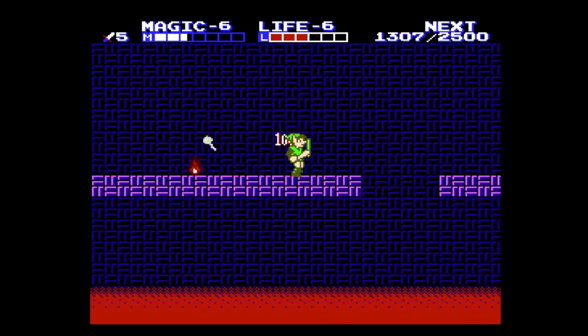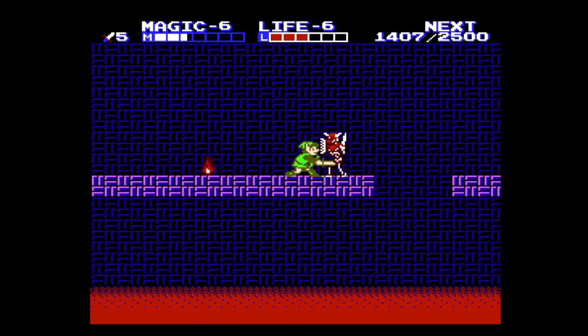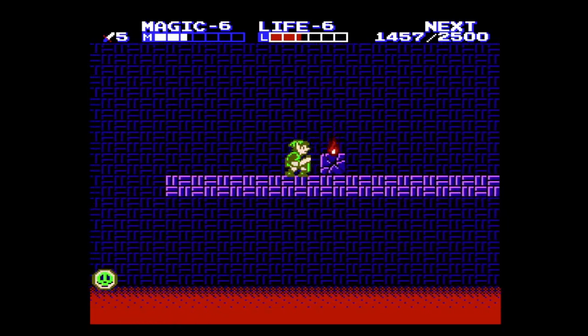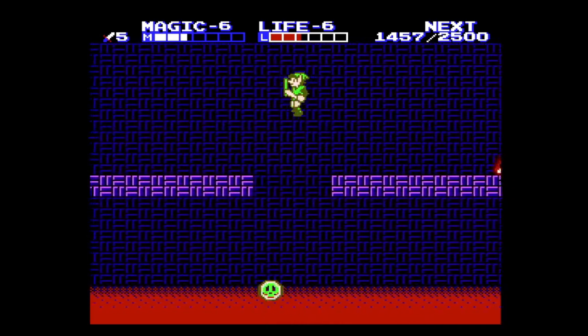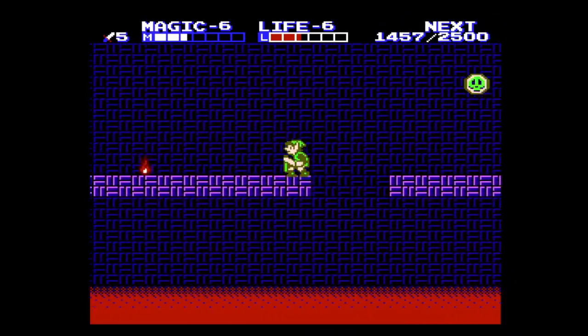We're taking this guy out. The game glitched right there. I have a feeling this next room is gonna contain an iron knuckle or nothing. I don't think I want to use the jump spell — I don't think I need it.